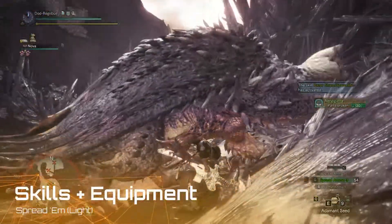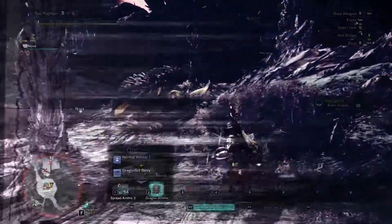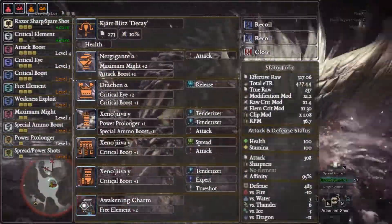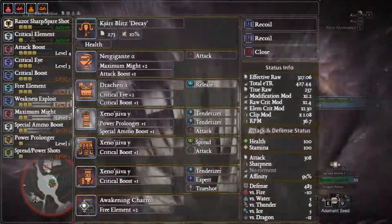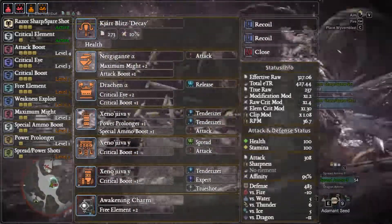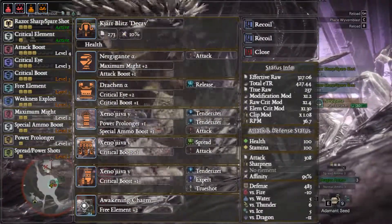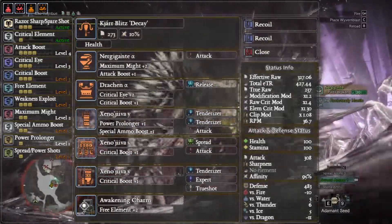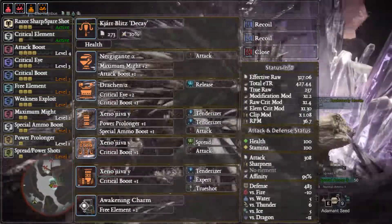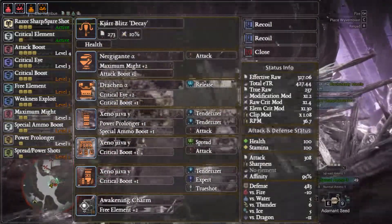Without further ado, let's have a look at the skills and equipment. For this build we're using the Kjárr Blitz Decay, simply because it has 10% affinity and pretty decent raw, so you can do some seriously decent damage with this. How this lines up with the Devil Joe light bowgun I honestly can't tell you, but I feel this would potentially do more consistent damage simply due to the fact that it doesn't start off with negative affinity.